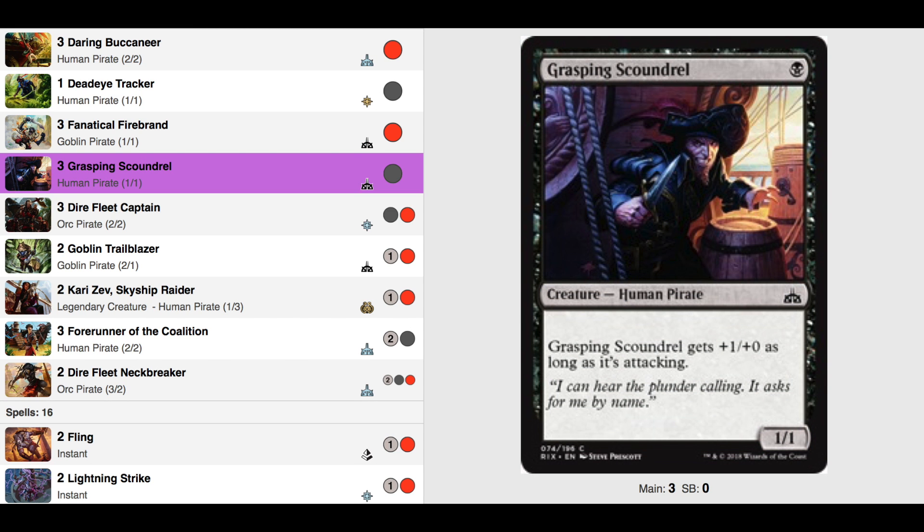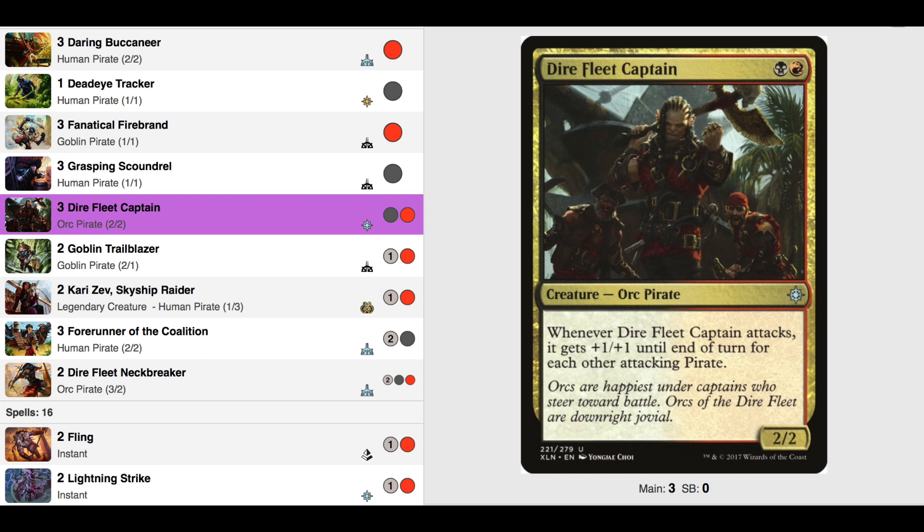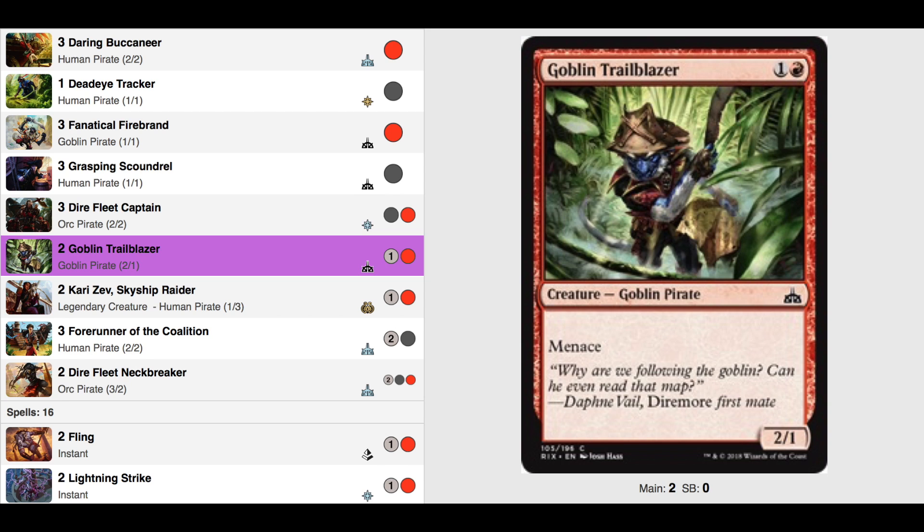Three Grasping Scoundrel: a one-drop with +1/+0 as long as it's attacking, making it a 2/1 when attacking — really nice. I couldn't find any other one-drop black pirates, but this one is good. Three Dire Fleet Captain: this card is just amazing. Getting +1/+1 for each other attacking pirate is so good. It becomes an immediate target if your opponent knows what's good for them. Two Goblin Trailblazer: a two-drop 2/1 with Menace. He has to be blocked by at least two creatures, then we get to decide where the damage goes. I don't see a downside.